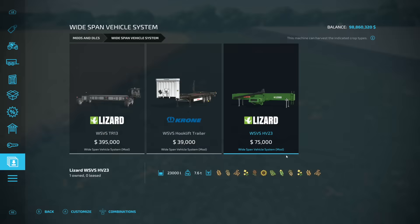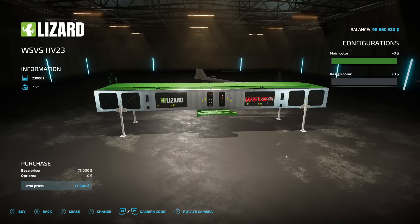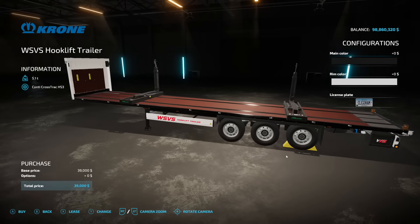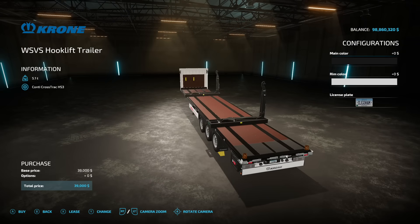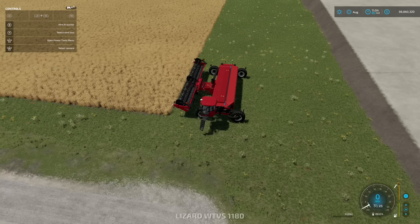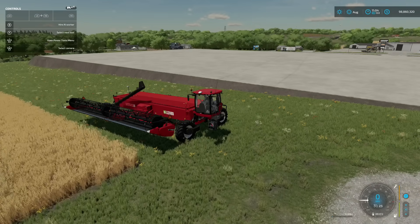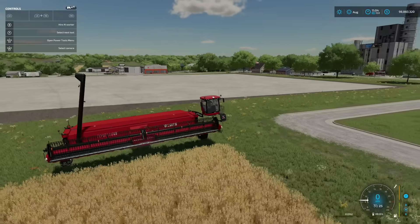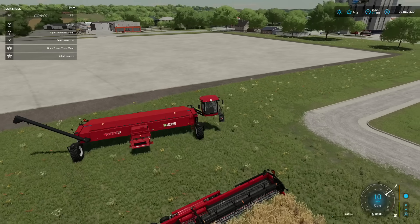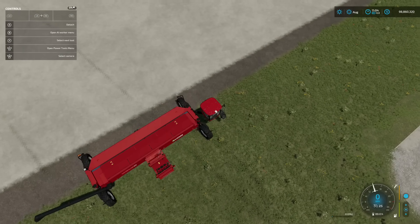Once you've got both of those, you can buy the hook lift trailer which will actually transport the bin. It's got hooks on the side and you can hook it up and put it on here, because you can transport the bin but not the vehicle itself with the other piece installed. We've also got a couple different wheel setups — front wheel steering or all-wheel steering.